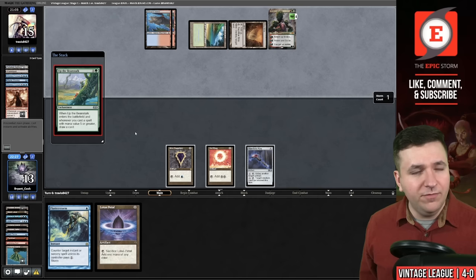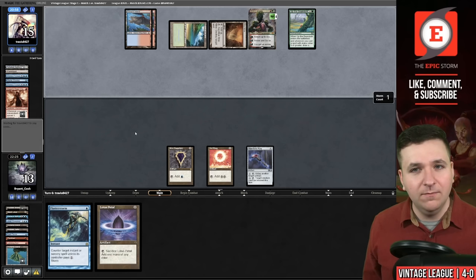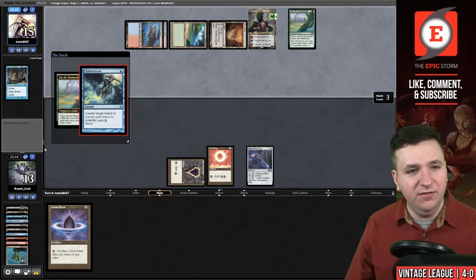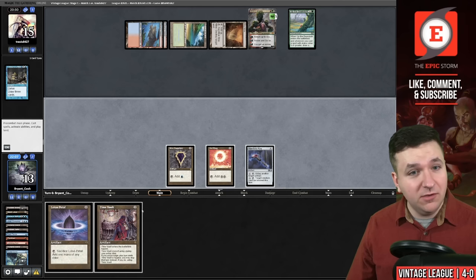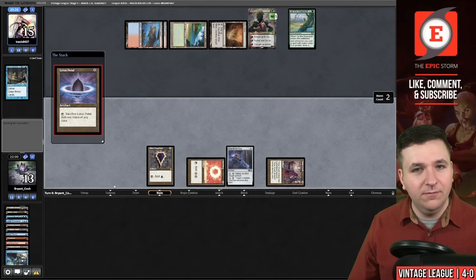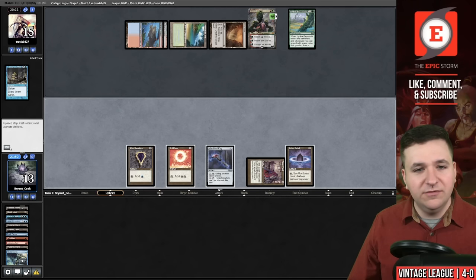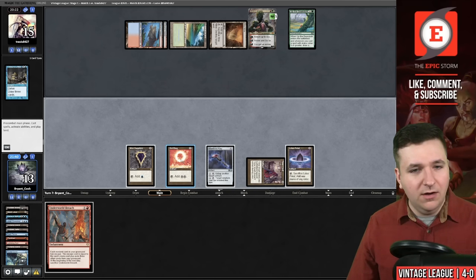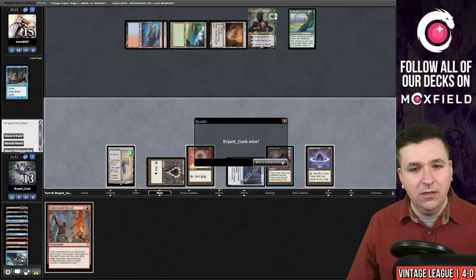They play the Strip Mine. Up the Beanstalk — in Vintage, I guess the Ethereal Forger makes a little bit more sense now. Treasure Cruise — I'm going to Fluster Storm that, so they will draw a card here off Up the Beanstalk. They still have three cards in hand. Time Vault — a Lotus Petal, let's take another turn. Our opponent is not conceding — so they're going to try to time us out, I guess, is their game plan. Underworld Breach — what does this do here? Not a lot. Let's just take another turn. Draw — there we go. Now we'll Time Vault and our opponent concedes.